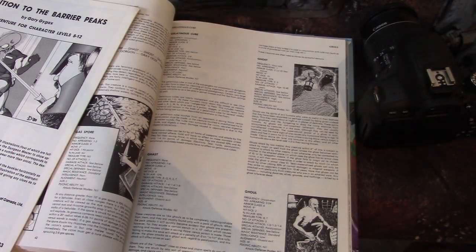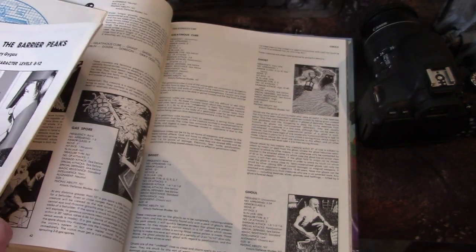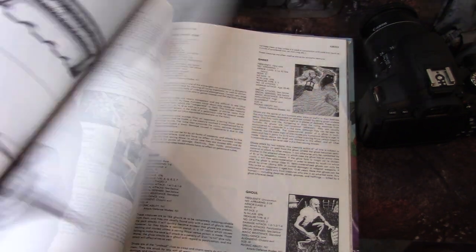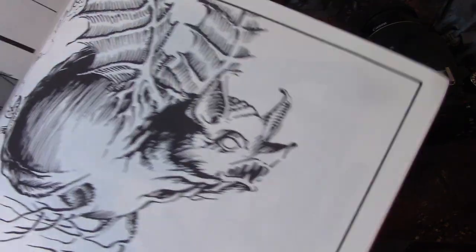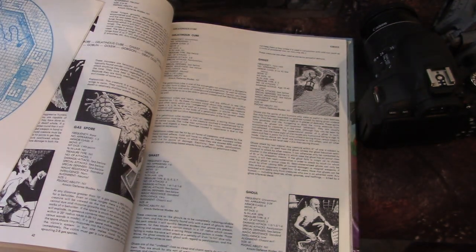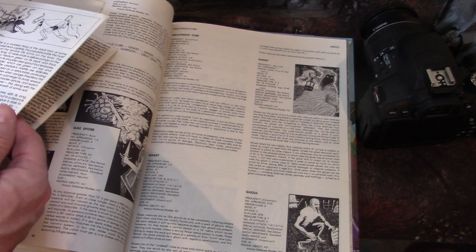They haven't really updated this module, as far as I know, and I think they really should — it could easily have like a whole two books associated with it. This is the adventure, and they also have this art book with loads and loads of cool art. The deadliest encounter in any module is these guys, called Gas Bats. Here's the encounter with Eye of the Deep too. It's just so cool — it's in this module.